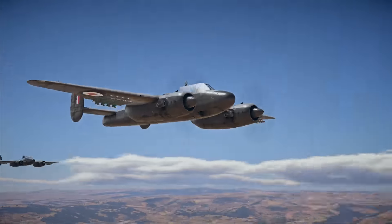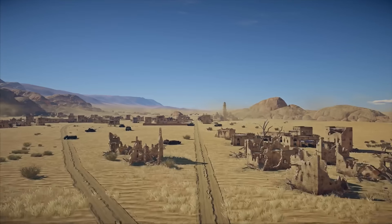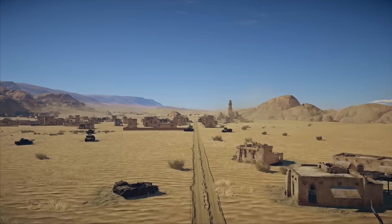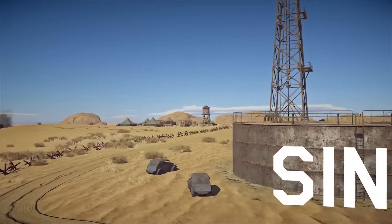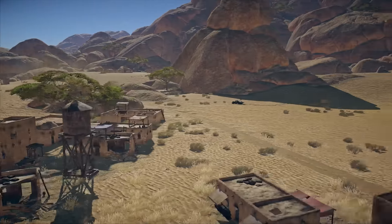Welcome to War Thunder Update 1.63 Desert Hunters! The game has a brand new desert location for combined battles called Sinai. Tankers and pilots of War Thunder will clash over control of an oil refinery on this map.